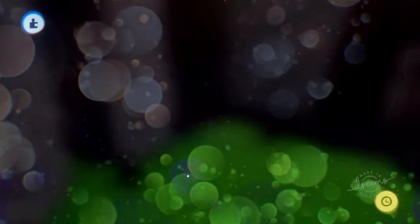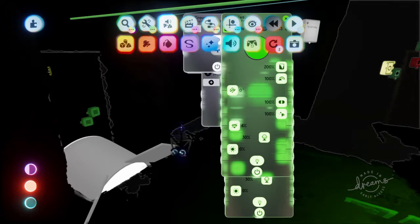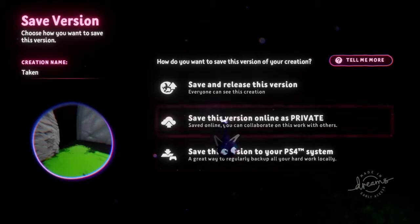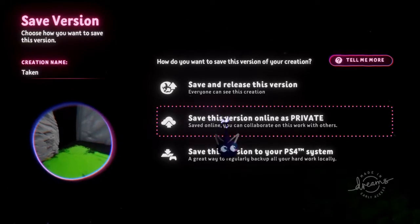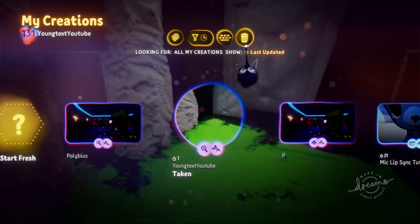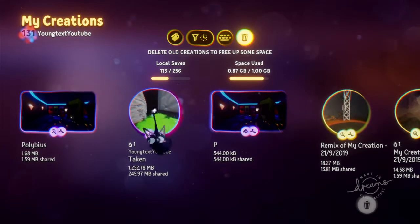Here's how you save it as unlisted or private. You go to edit. After you've hit edit mode and you're in this part of the game, press options on your controller, go to save version, and go to save this version online as private. It should then be updated to the Media Molecule servers. From this point, you are safe to delete your thing off of your local save space. You'll go up to delete local saves, check the local space and how many games or things you've created, and you're free to choose the one you've uploaded and delete it.